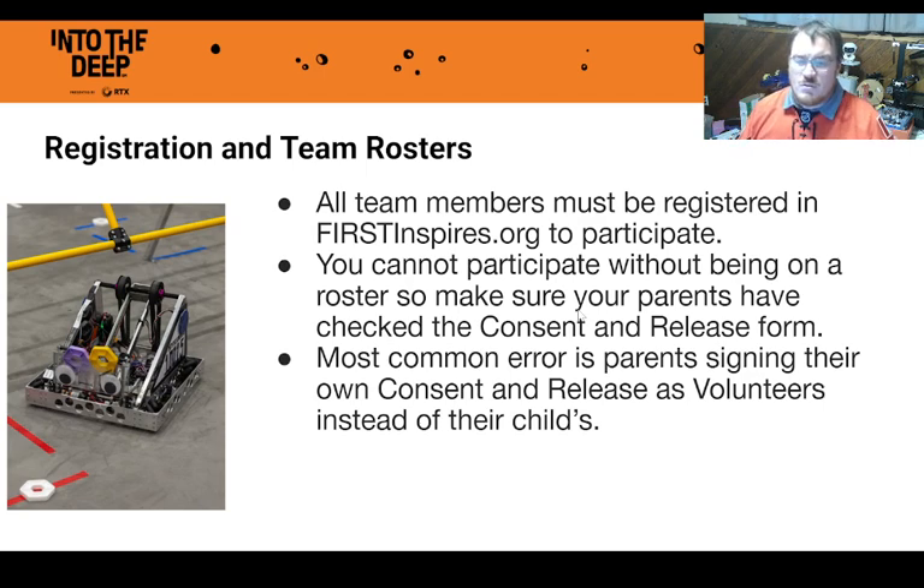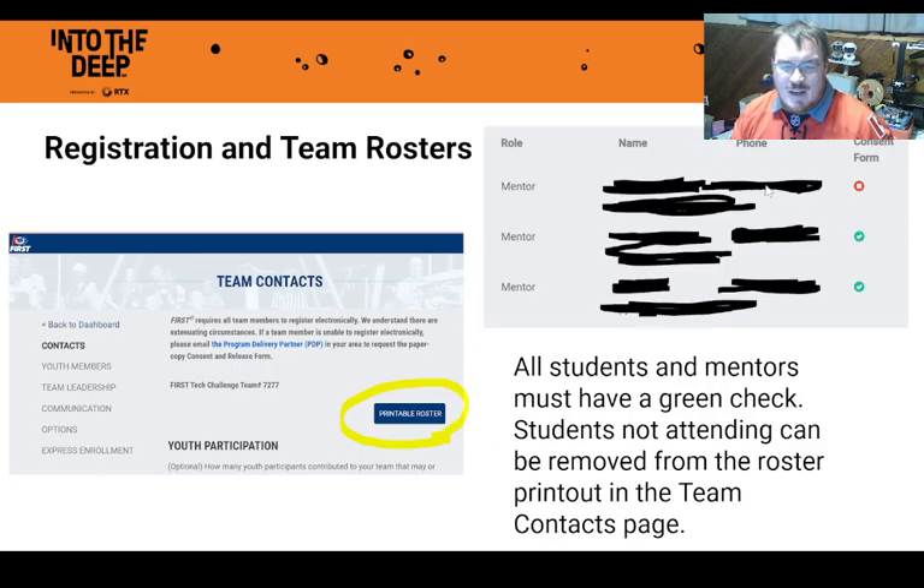Every team member attending a FIRST Robotics event must register on firstinspires.org. This is where your parents sign the consent and release, and before you can participate in a tournament, your parents must sign it. I recommend students check with their lead mentors at least a week before the event to make sure this is done, because parents sometimes accidentally check off their own consent as a volunteer. Make sure you see green check marks on your mentor's roster — a red X means there's a problem.